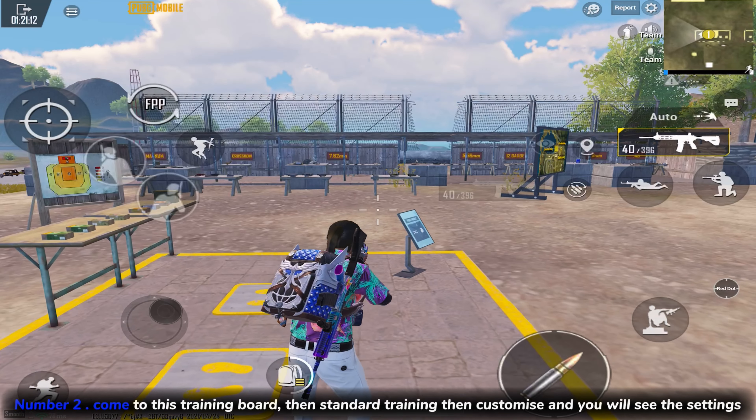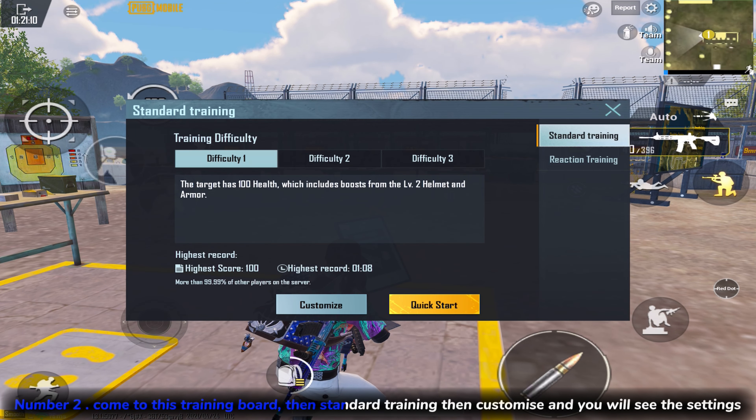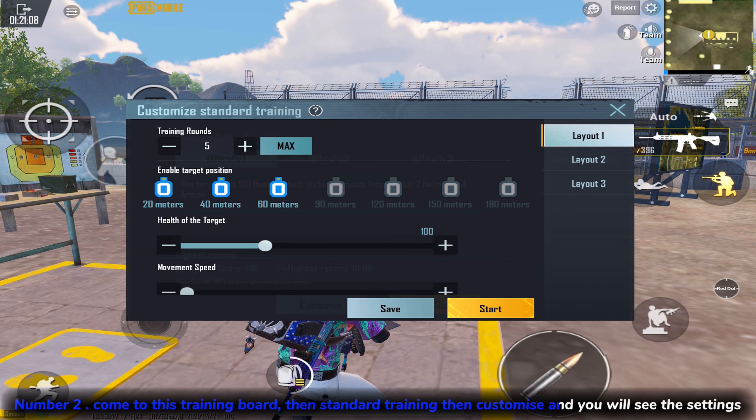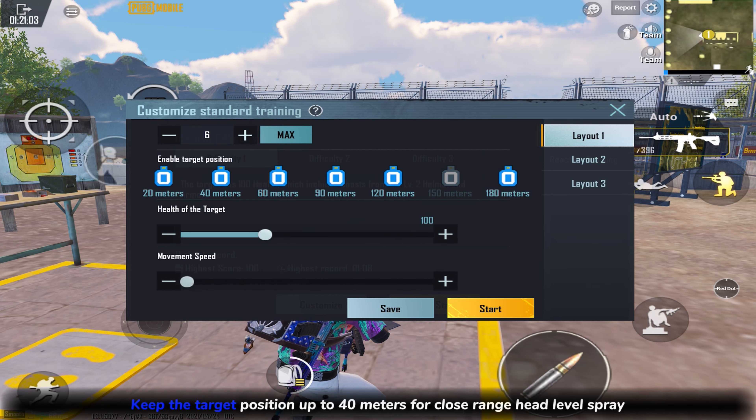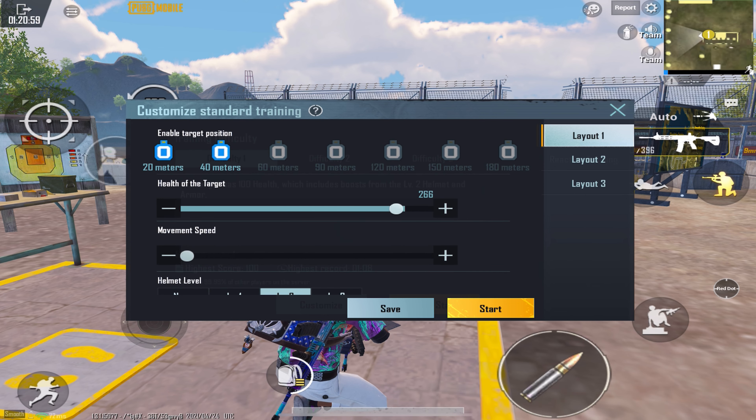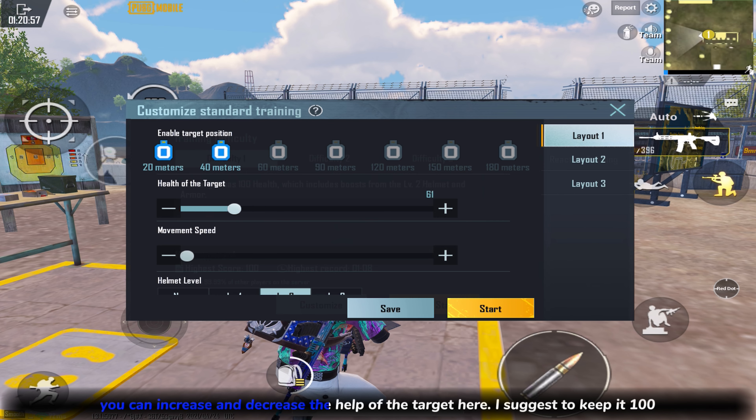Number 2: Come to this training board, then Standard Training, then Customize, and you will see the settings. Keep the target position up to 40 meters for close range head level spray. You can increase or decrease the height of the target here — I suggest to keep it at 100.